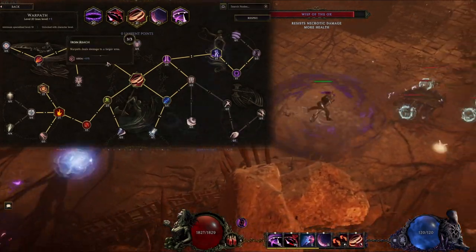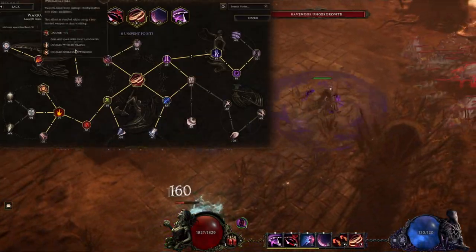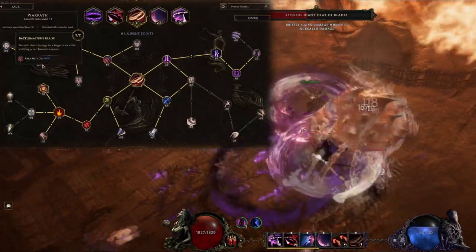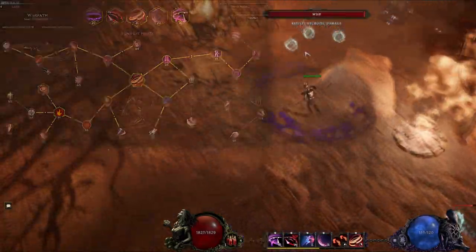The remaining points were spent going into the top left of the tree: Iron Reach for AoE, Whirling Steel for a bit of on-hit damage, and then Battlemaster's Blade for 40% more AoE — so in total we're getting 85% increased area of effect with these points.